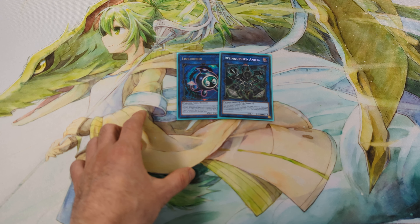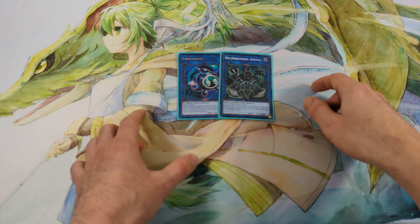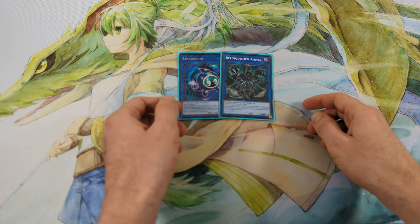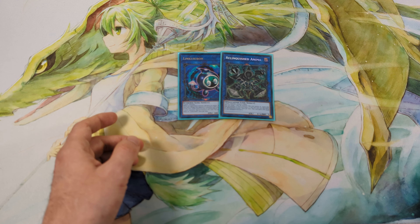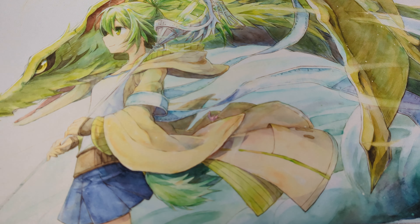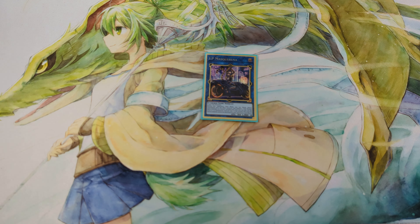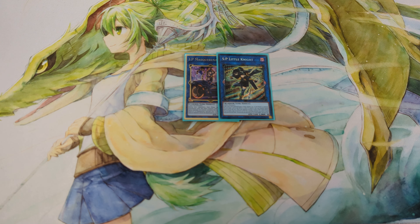For example, if I have only Burry Canary and one of the Lyrilusc Monsters that I cannot combo with, I just Normal Summon the Lyrilusc Monster, link it off for Linkcourible or Relinquished Animal, and I can revive it with Burry Canary and go from there. The last two cards in the extra are IP Masquerina and Assemble Knight. Let me know in the comments what you think about this deck, what you would change, and what other deck profiles you'd like to see. Thanks for watching and see you next time!